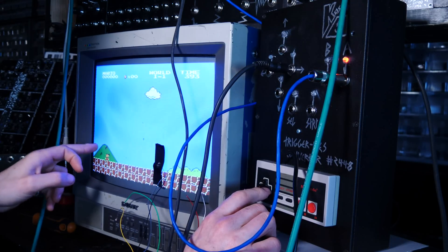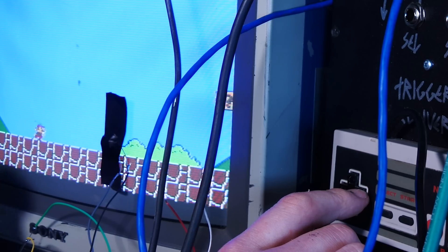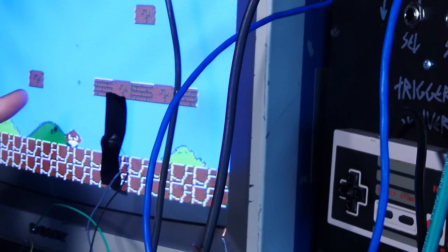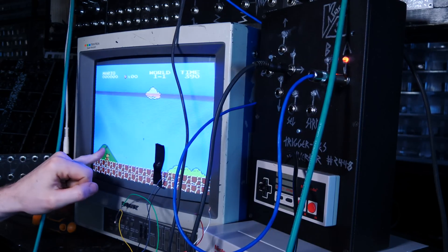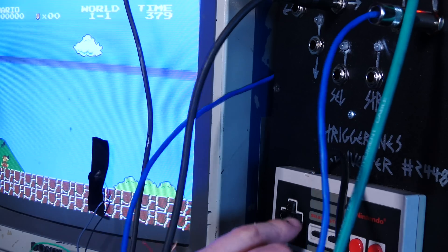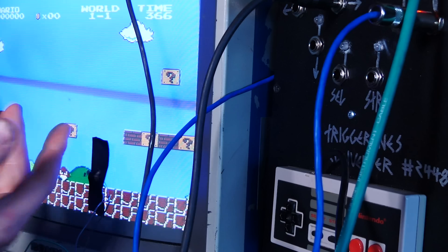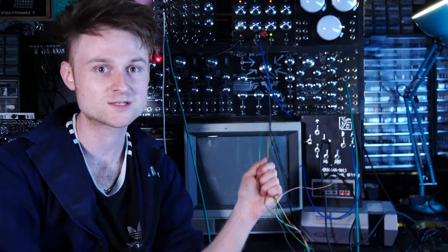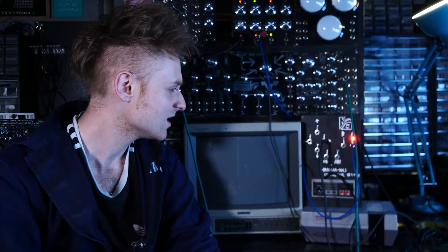It's jumping differently now - oh, it's jumping at the right moment! The problem is the background is the same colour as some of the obstacles, which confuses it. You can see these big green humps - the sensors pick up the green humps as well as the actual obstacles, so it jumps at the wrong time and kills Mario. The sad thing is that the parts it actually needs to jump over are also green.